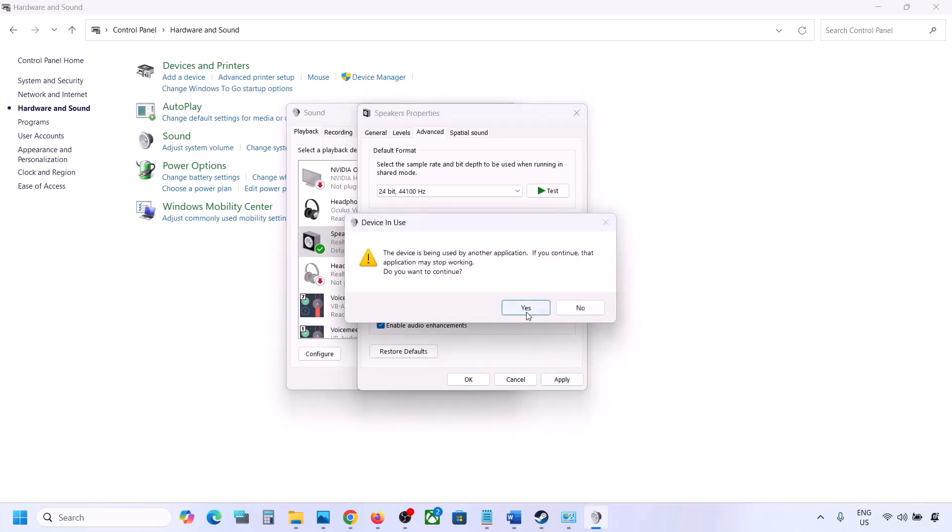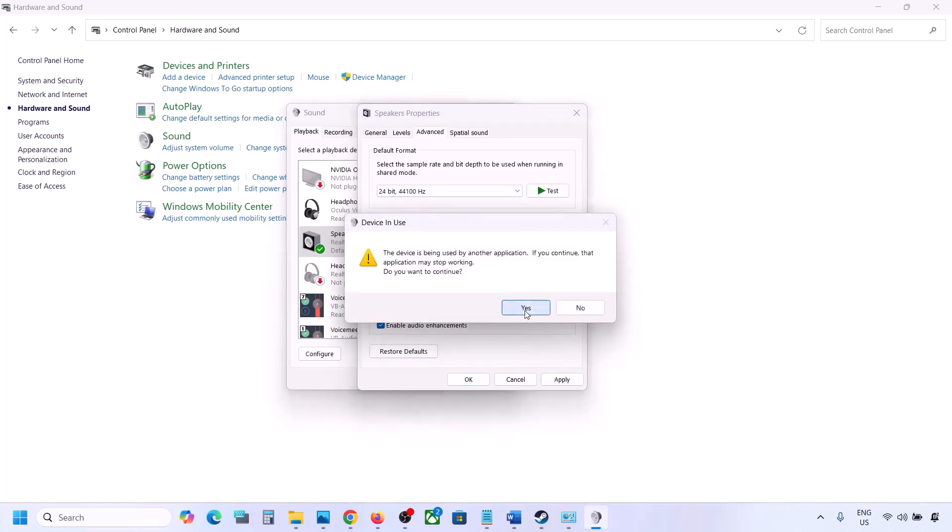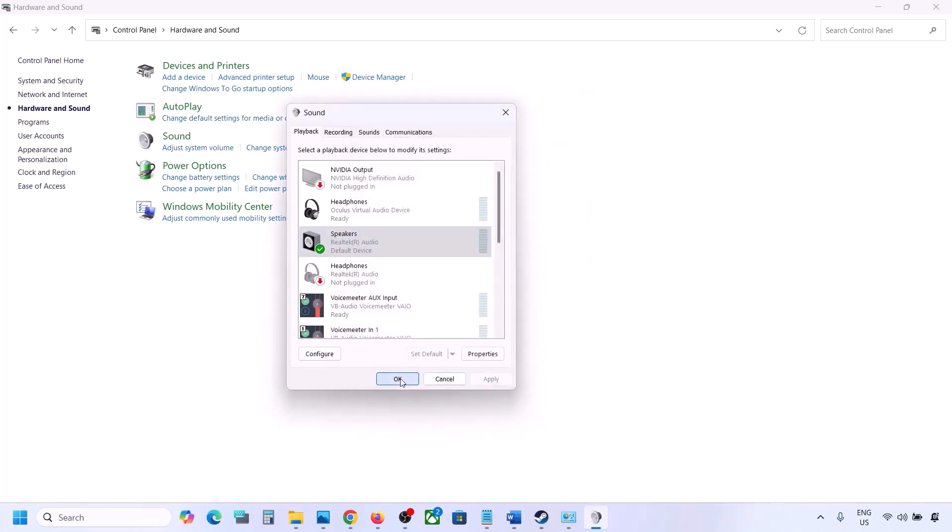Click Yes to confirm, then launch the game and check. I'll keep mine at 24-bit 48,000 Hz — hit Apply, click OK, then launch the game and check.